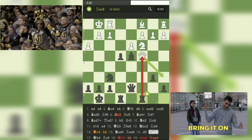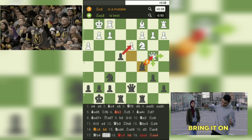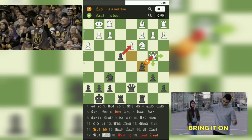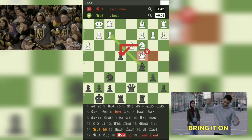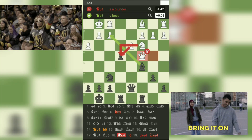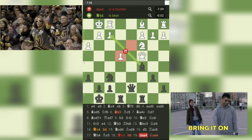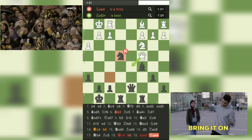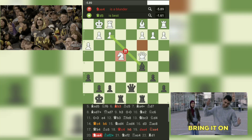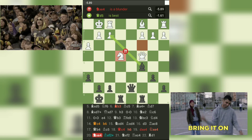Move 17: Qb4-Bc5. White moves their queen's bishop to attack black's queen, but black attacks white's queen in response, forcing white's queen to retreat. Move 18: Qc4-h6. White's queen moves back, and black advances their pawn to secure their position and prevent any potential back-rank checkmate threats. Move 19: dxe4-Nxe4. White moves their queen's bishop to attack black's queen, but black ignores the threat and captures white's pawn with their knight, attacking white's queen. Move 20: Nxe4-Bxf2. White captures black's knight, but in response, black plays a powerful check with their bishop, forcing white's king to move.